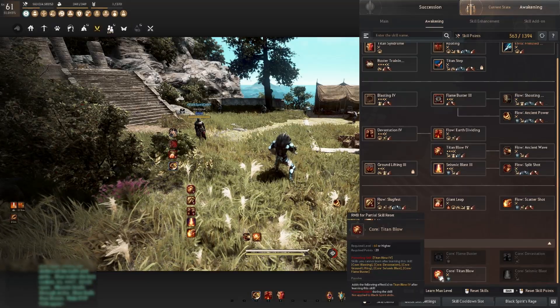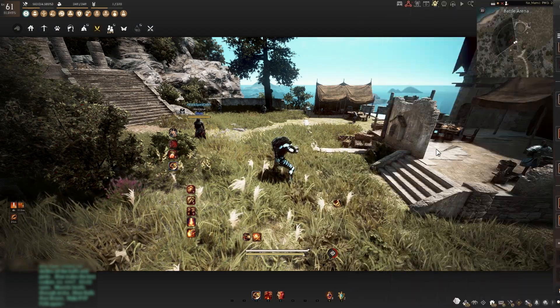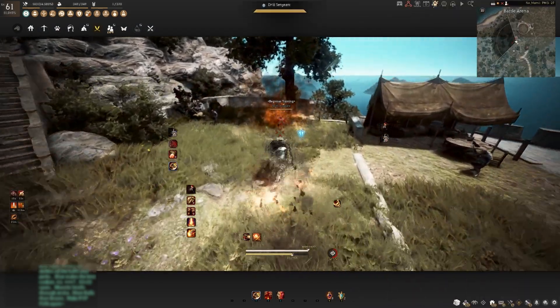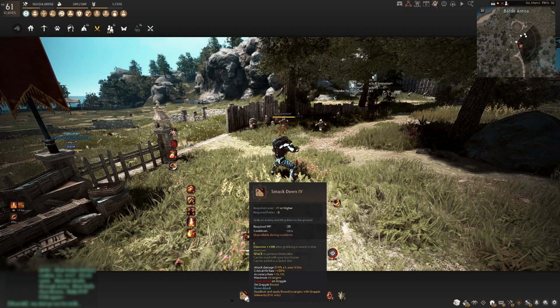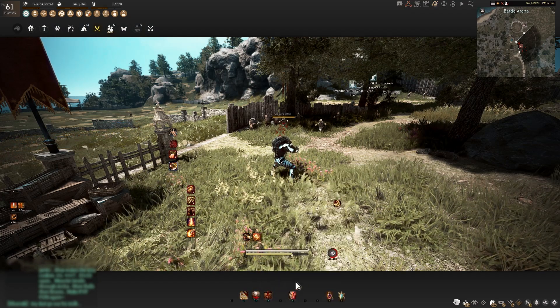First thing first, you need to take Core Titan Blow for the protected long-range knockdown that you can use every 7 seconds. Then make sure you have Smackdown, Rock Smash, and Rooting on cooldown slots so you can keep track of them easier.